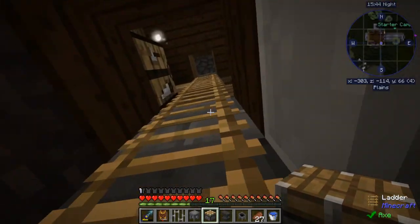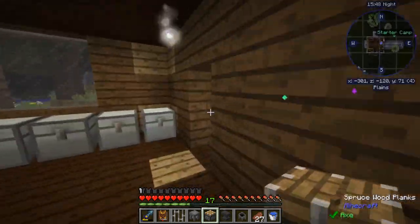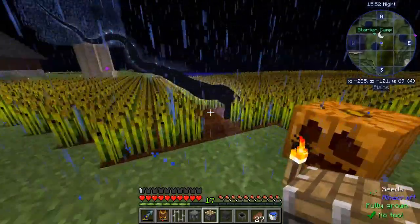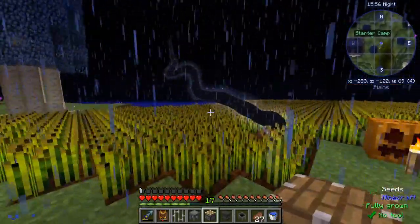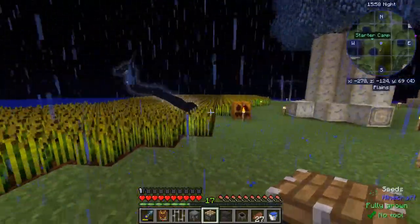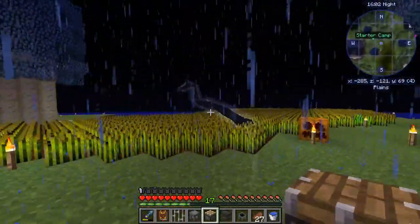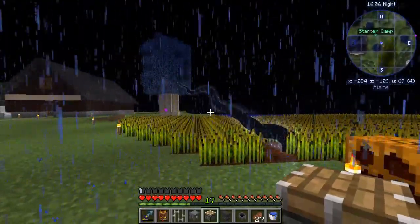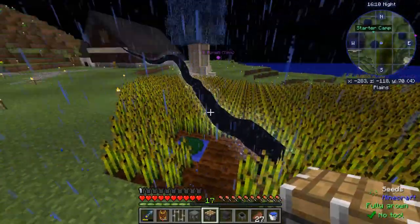What's going on everybody, Marty here, welcome back to another Thaumcraft 6 episode. I've got this giant rift right here that will not go away. Crazy stuff is always happening - I've got taint seeds showing up all over the place and these purple clouds of killer dust generating all the time. It's not too pleasant but this one does not seem to want to go away.